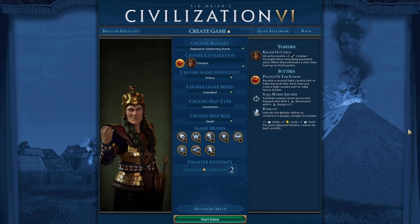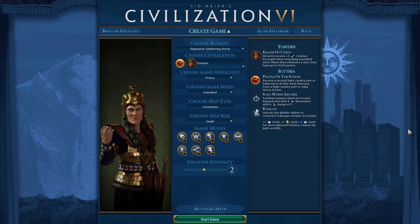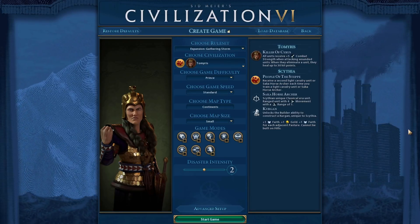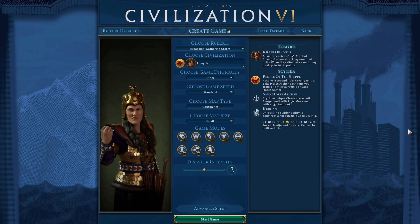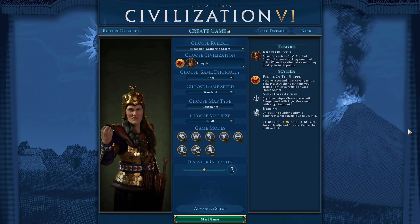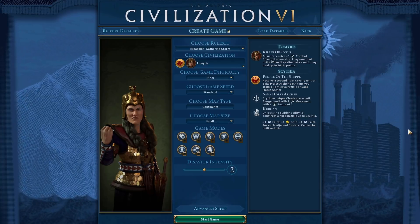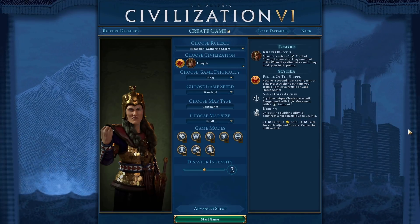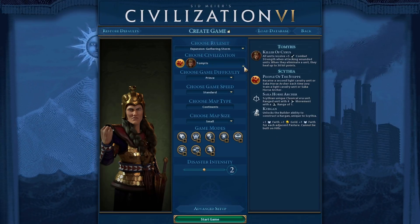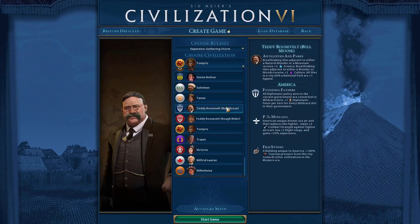Next we have Tomyris of Scythia. Simple: instead of healing 30 hit points, only heal 15. Healing 30 is absolutely insane — it's like fortifying inside a city for two turns. Cut that in half. To compensate, Horse Archers get two extra range. And instead of light cavalry requiring 20 horses, require 30 horses — so you're still building two at a time and they're cheaper horse-wise, but you need more horses to build them. You'll build fewer units and have around 30 Horse Archers instead of 50, balancing Scythia out considerably.